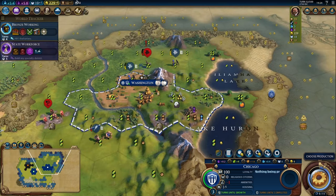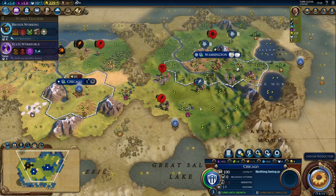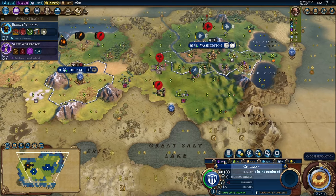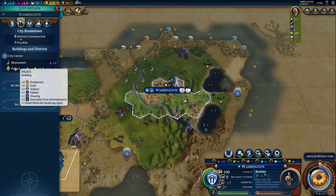This is not going to be an issue much longer because when we finish this builder, we're going to be able to improve this cotton tile and gain access to cotton. The way amenities work is this one cotton source will be able to provide up to four amenities. In this case it's going to provide two amenities — one for Washington and one for Chicago. If we were to put down two more cities, it would provide one amenity for all four. In Washington it's not a problem because we have two amenities from the palace, which gives us plus two amenities from entertainment.